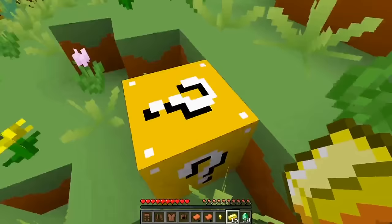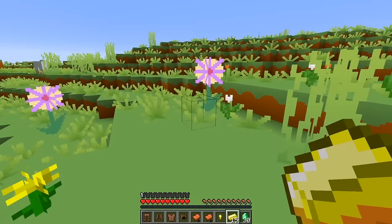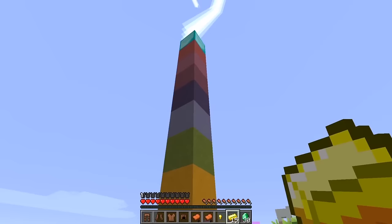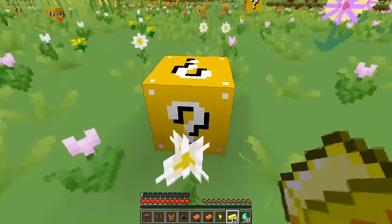Oh, some gold armor — that's awesome! I'm gonna put the boots on, because who doesn't like gold boots? Haha! Oh, let's check this one out! The little kitties are meowing! Whoa, that's awesome — it's like a rainbow tower! That was so cool!